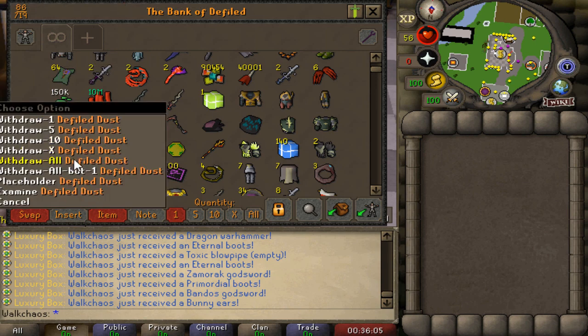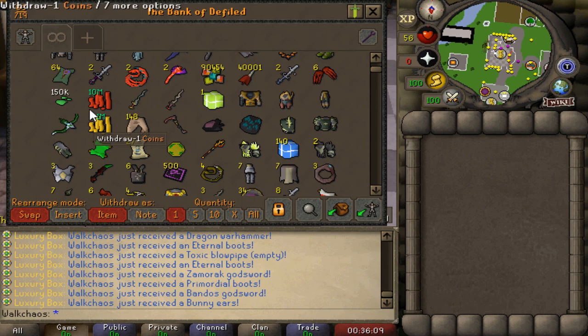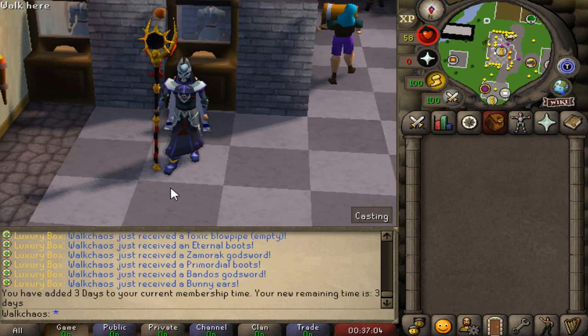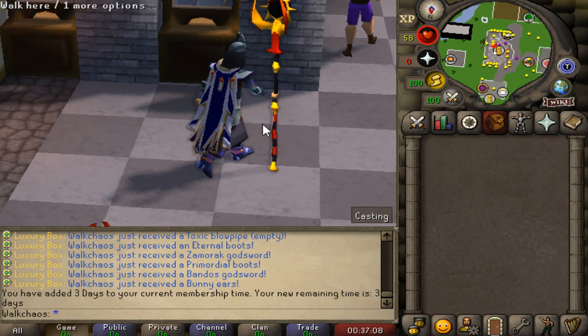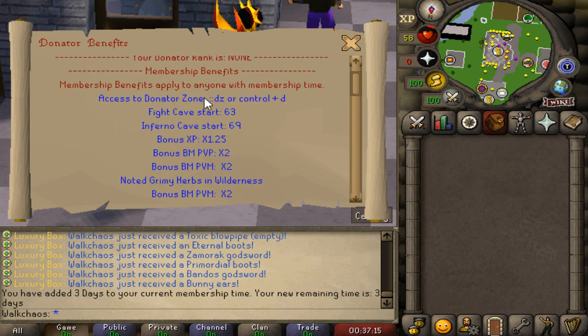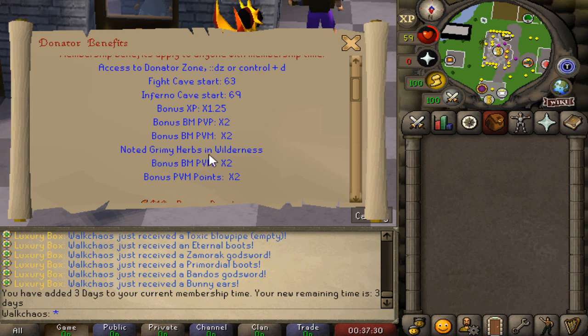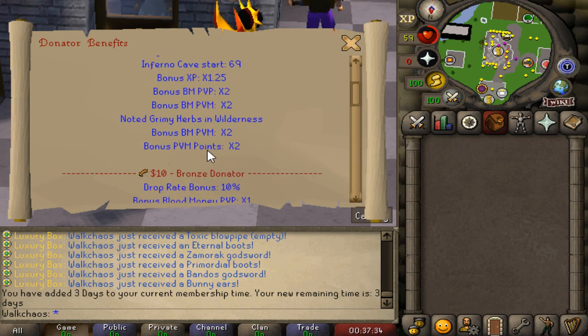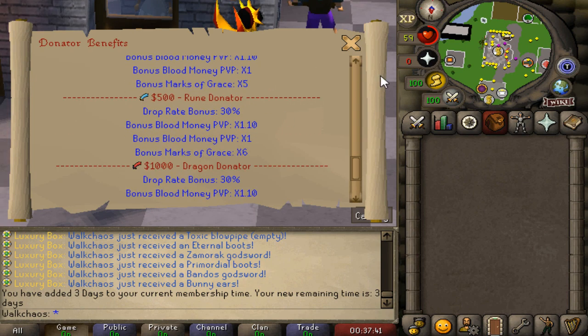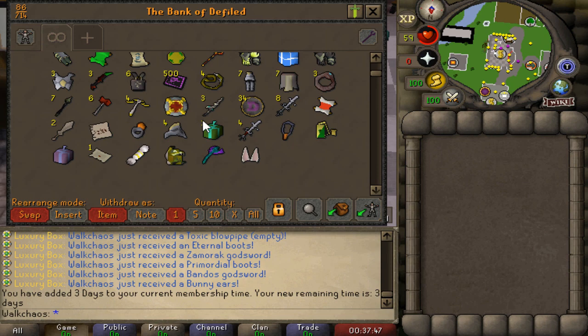We've just redeemed a membership scroll - we've got three days of membership time. If you type ::benefits in game, you can see all the perks: exit Donator Zone with ::dz, Fight Cave starts at wave 63, Inferno starts at wave 69, 1.25x Bonus XP multiplier, 2x Bonus Slayer Money, noted Grimy Herbs in the Wilderness, 2x Bonus PVM points, and even more perks for higher donor ranks. Make sure to stack your membership because the perks are insane.